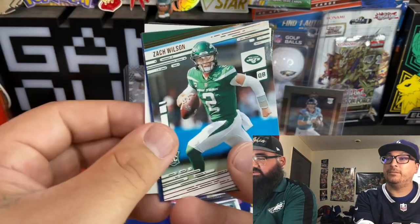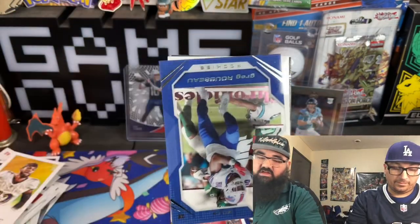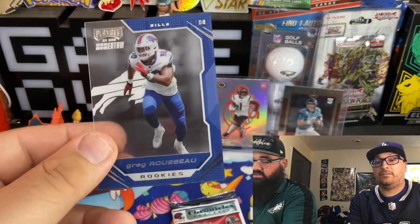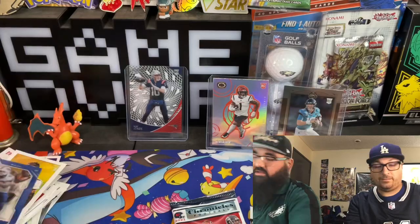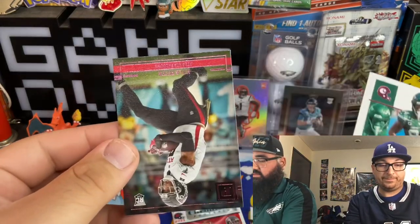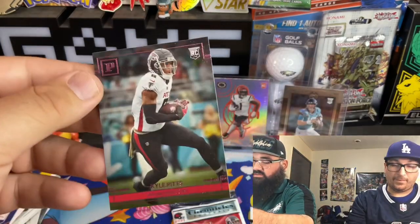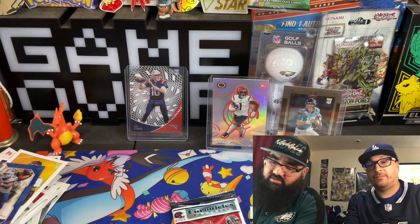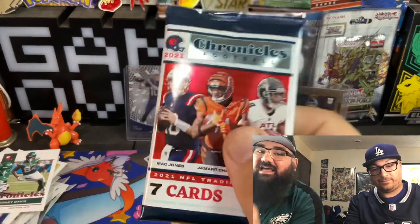Nico Collins. Jamar Chase — nice. Oh look at Zach Wilson — he got injured, kind of injured in that game against the Eagles too so we're worried about him. Not a routine serious injury. Oh look at — Kyle Pitts! Our first one! That's the first Kyle Pitts of the last pack — last pack magic!